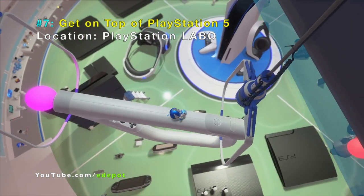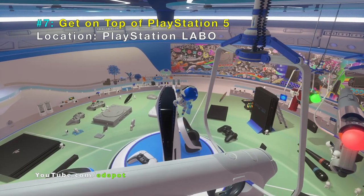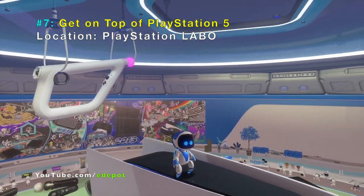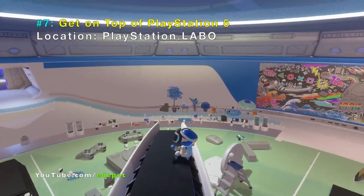So you press X, and right after you press X, you press Square and then hold X again. You have to wait for the PlayStation 5 to spin around in that direction. That's how you get on top of the PlayStation 5.